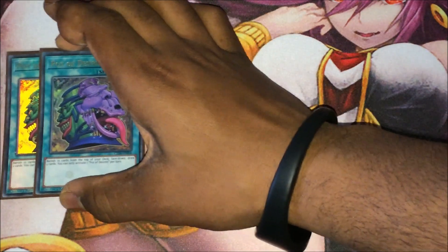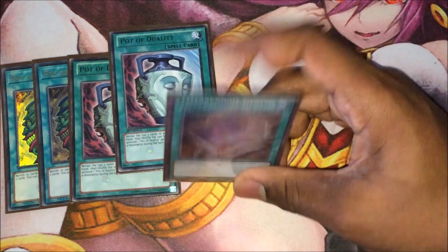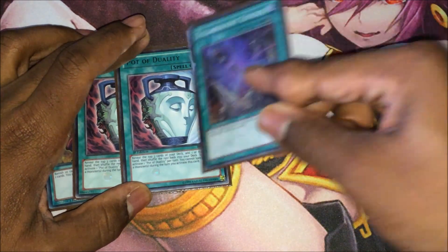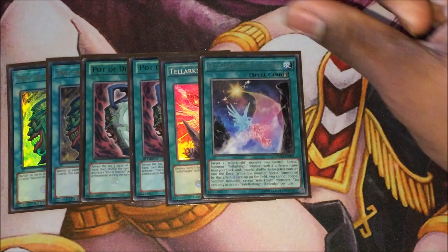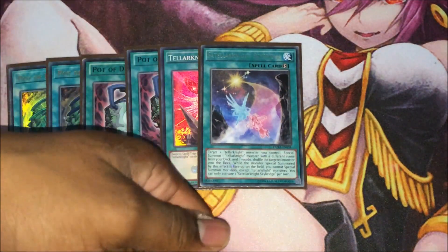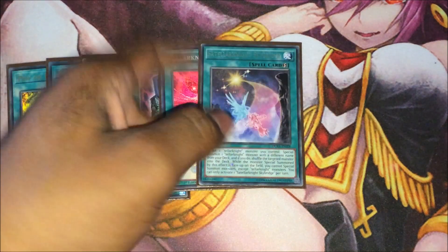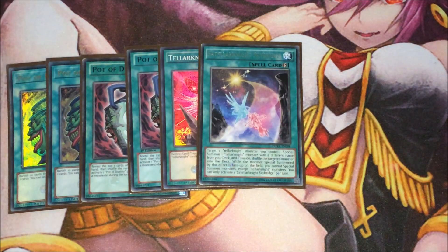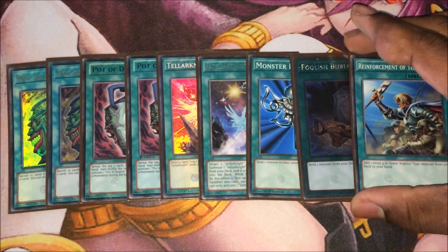For the spells, I've got double Pot of Desires just to help us mow through our deck for answers. Double Duality, standard. One Galaxy Cyclone — I might change that and put Twin Twisters in, because Galaxy Cyclone is mainly good as a side deck option, but it's up to personal preference. We've got one Skybridge, which is good for tagging out Satellite monsters — say if your opponent tries to target them with an effect, you can Skybridge, swap it out, and bring one from the deck with a different name, helping dodge certain things. Then we've got one Monster Reborn, one Foolish Burial, and one Reinforcement of the Army to round up the spell lineup.